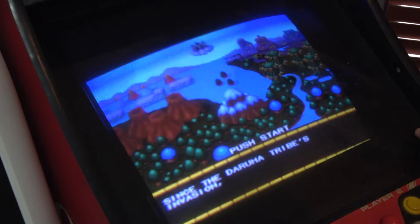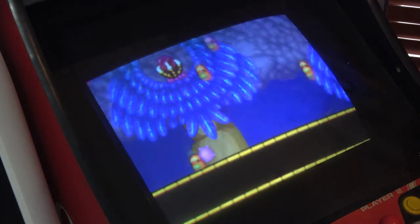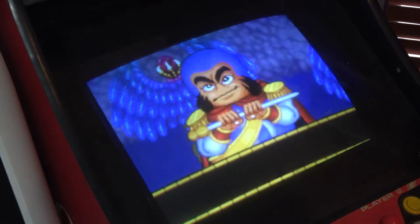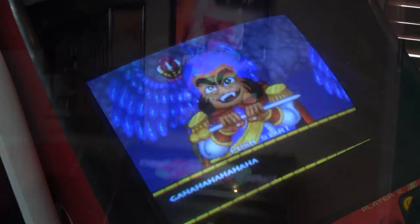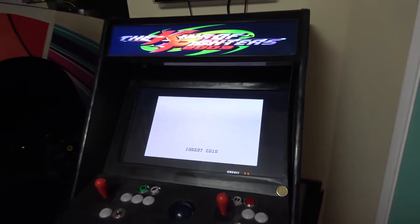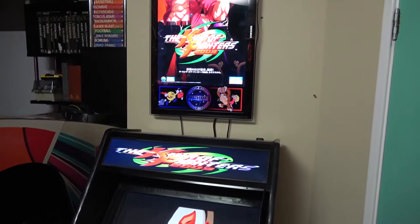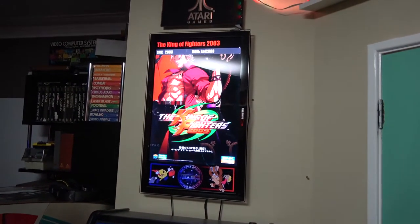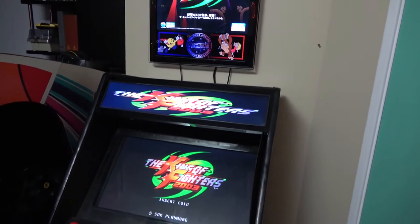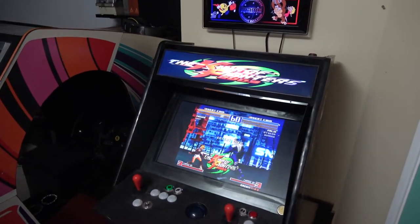Let's flick away from the Neo Geo and have a quick look at King of Fighters 2003 on MAME, to show that it runs perfectly fine there too. One of the nice things you can do with MAME that you can't do with the NeoSD is run it through HyperSpin with HyperMarquee, having all your extra artwork and marquees — a nice touch when you've got a MAME machine. Let's set this up on the tripod and take a look.